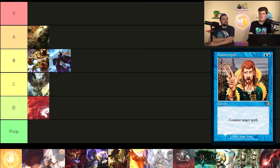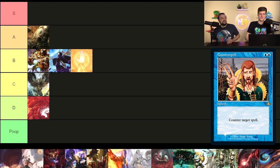Counterspell — not anything too special in the Commander world, it just counters a spell. It's very similar to Arcane Denial. We're bigger fans of Arcane Denial, but I think they fit in the same tier — they're right next to each other, and depending on how you view card advantage you could easily switch which one is higher. One more thing: Counterspell is two blue pips, so certain decks will struggle to cast it, but pips are pretty free in this format.